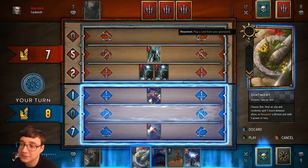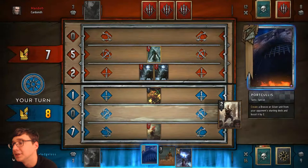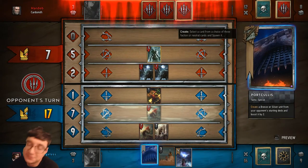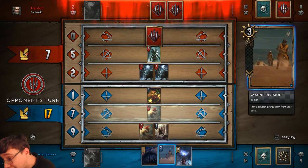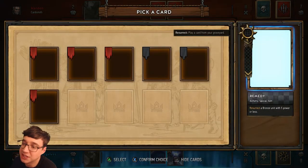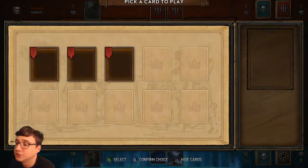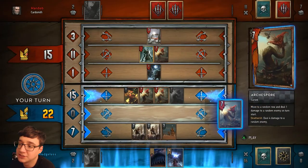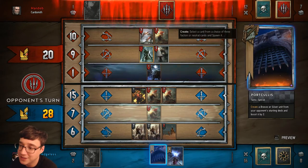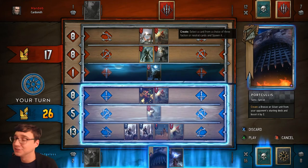Here my opponent didn't learn the lesson I learned in the first round — you do not play weather onto the same row that an Arachnospore is on, because the Arachnospore moves before the weather triggers. That's why I put my Arachnospore on the weather row, because then it's guaranteed not to hit the weather in that row and lowers the chances of the weather getting a tick. So here I decide to revive the Slyzard, which would be able to consume a Slave Hunter in my graveyard to pull one from my deck. I had a lot of options to do cool things because he played Slyzards and stuff that I could steal.